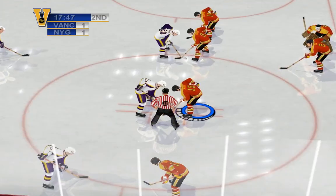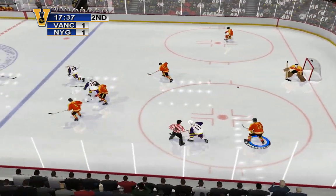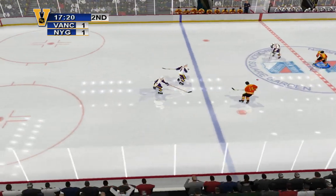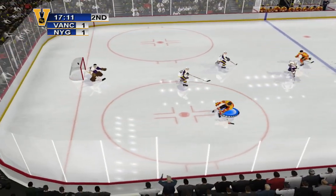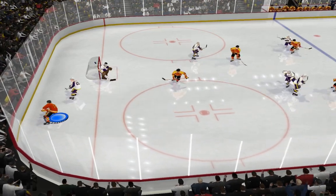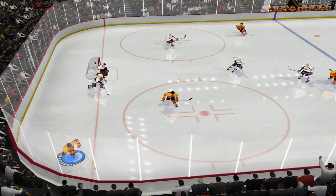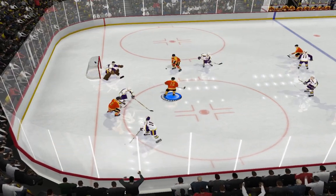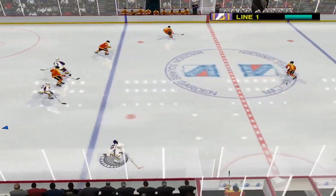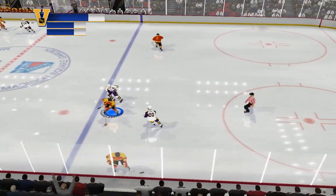They're getting ready for the face-off. Advances the puck. Out of their defensive end — centres it. Kemble shoots it hard. Big glove save. Andy jumps on the loose puck. The power of your shot depends on how long you hold the shot button down. Another shot — are you sure you're a beginner?